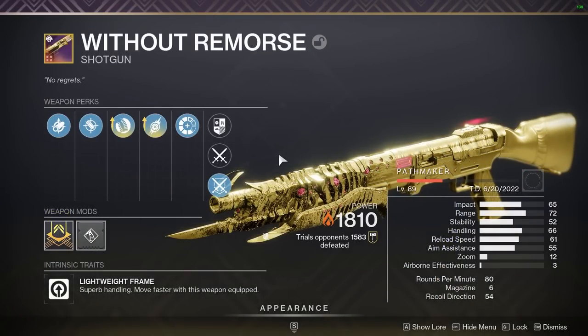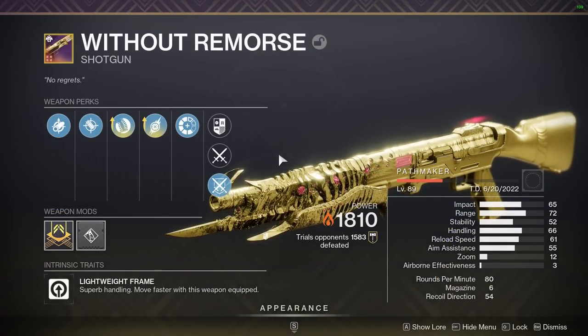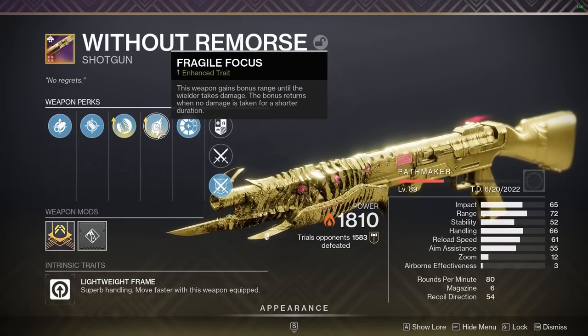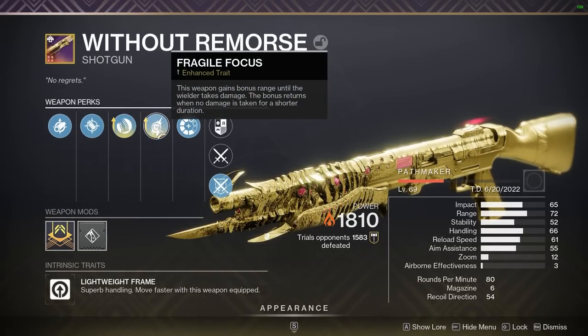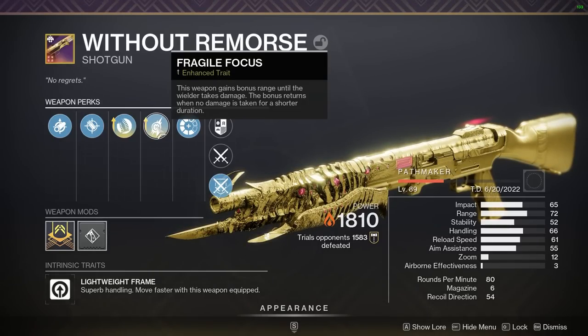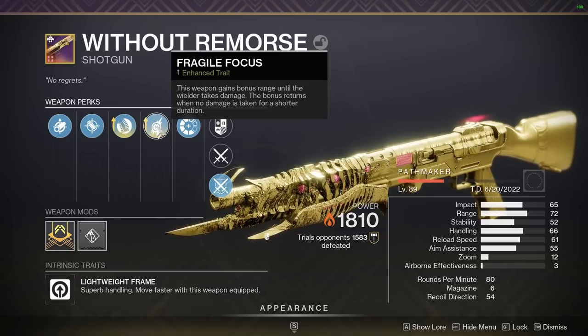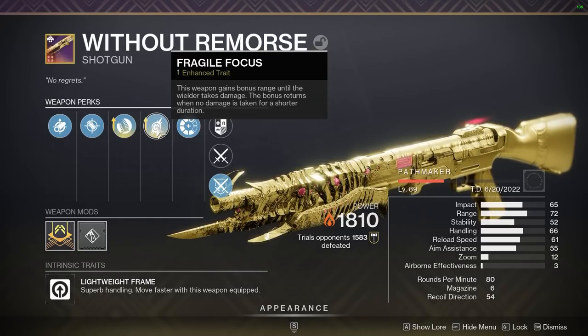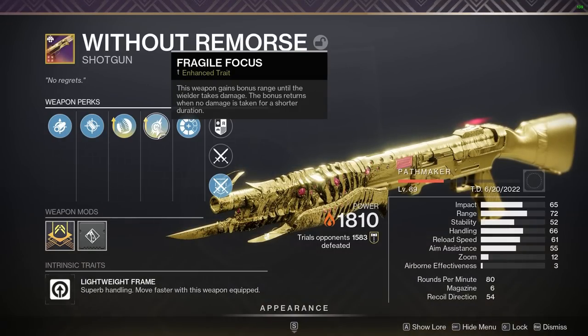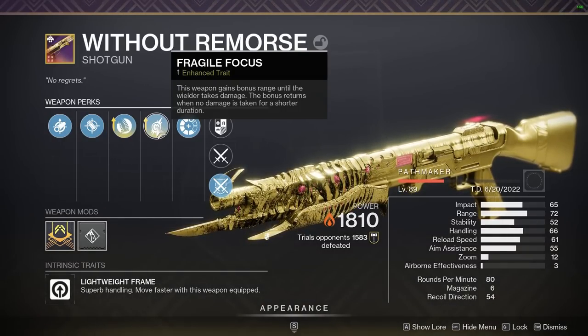Like I said earlier, we have one other way to increase our sprint speed bonus. That is going to be with our Without Remorse shotgun, a lightweight frame. Definitely recommend you pull this out of your vault. I love to use hipfire grip and Fragile Focus on this. Fragile Focus is also getting buffed next season, so in a few days this is going to be even better. You'll see in the clips today this thing already maps like crazy — you can hipfire it so easily. Fragile Focus gives you an extra 20 to your range when you don't take damage, and next season that's going to be when you haven't broken your shields yet, so it'll be even better.